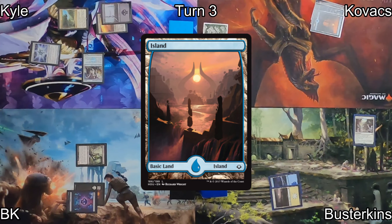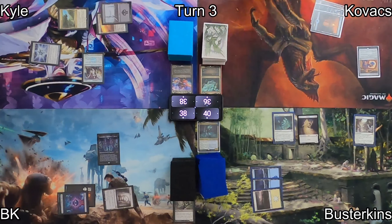On Busterkens' turn, he plays an Island as his land and then casts Hanged Executioner, who has a buddy that comes along with him — it's a 1/1 Spirit with flying. On to my turn, I drop an Ancient Tomb and use that to help cast my Commander at the expense of 2 life. Braids, Arisen Nightmare hits my battlefield. I swing my Nether Traitor at Kovacs, pinging him 1, and then move to end step where Braids triggers. I sacrifice Nether Traitor, so each of my opponents either has to sac a creature or lose 2 life, and I get to draw a card.